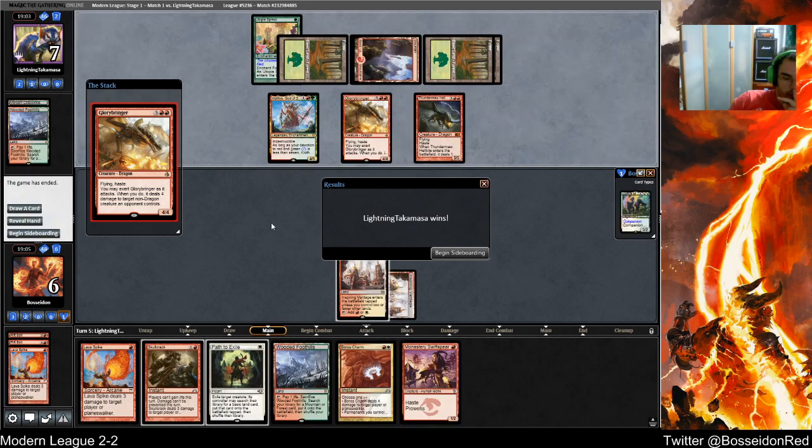I played pretty well around the Clothis — I needed a second land, a third land, a little bit faster, or a Path. I think we're just going to run it back. I like to sideboard a lot against this matchup.